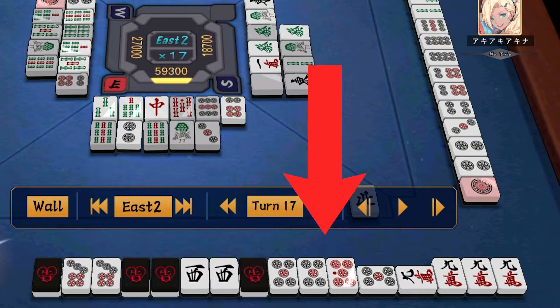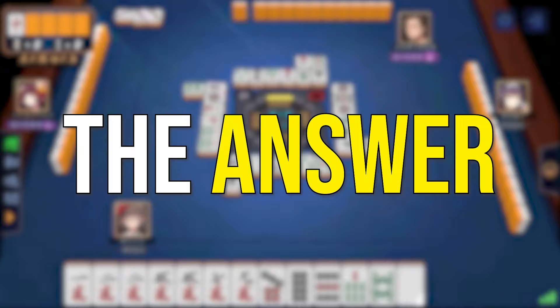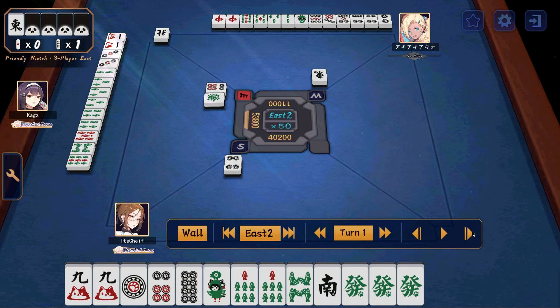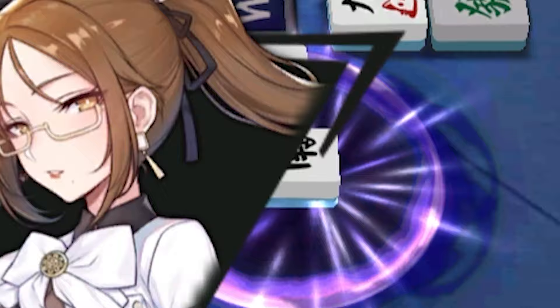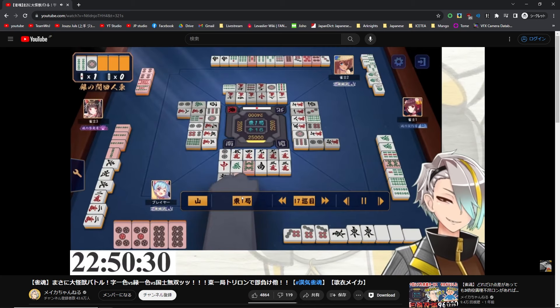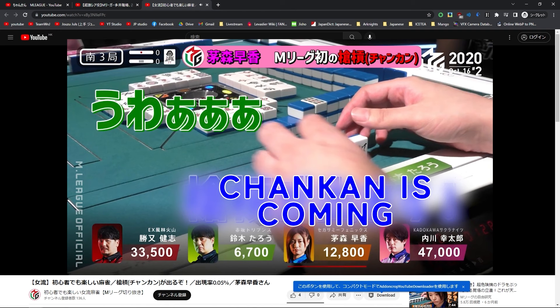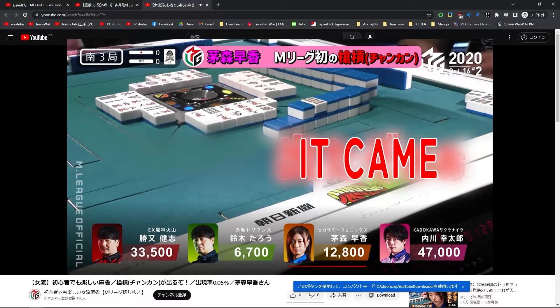Now that we have a full understanding of how Kahn works, when should we actually call Kahn? The answer is very simple: basically never. Because once you call an Open Kahn, you void your own ability to call Reach, which means the potential Uradora that you just unlocked goes to everybody else who still has the ability to call Reach. Furthermore, when you do an Added Kahn, you run the risk of getting Chang Kahn'd. Even though that's extremely rare, why would you subject yourself to that risk for little to no benefit?